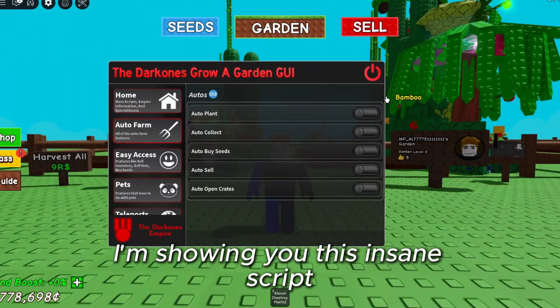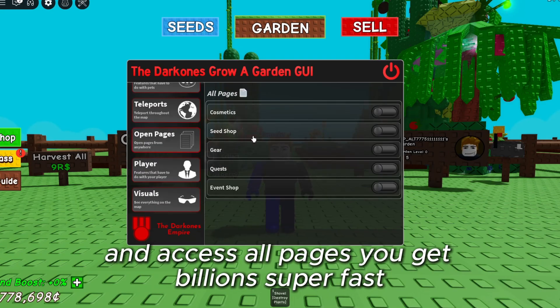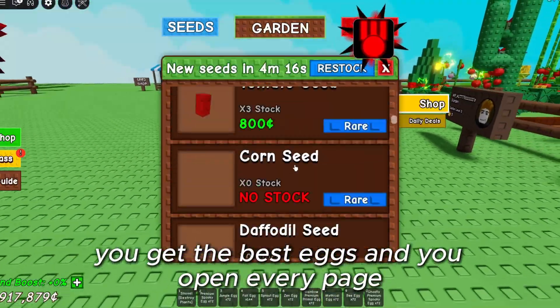Alright guys, listen up quick. I'm showing you this insane script. It has AutoFarm, Egg Dupe, and Access All Pages. You get billions super fast, you get the best eggs, and you open every page.